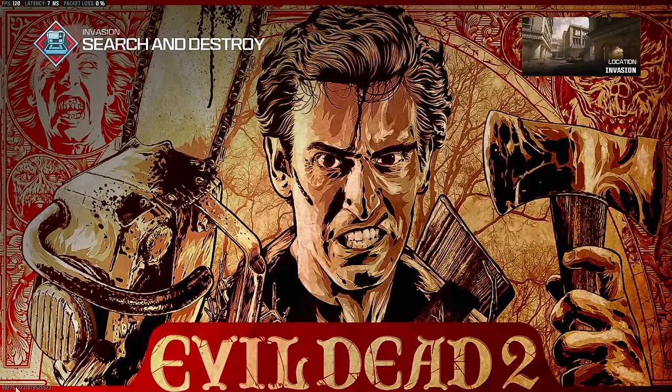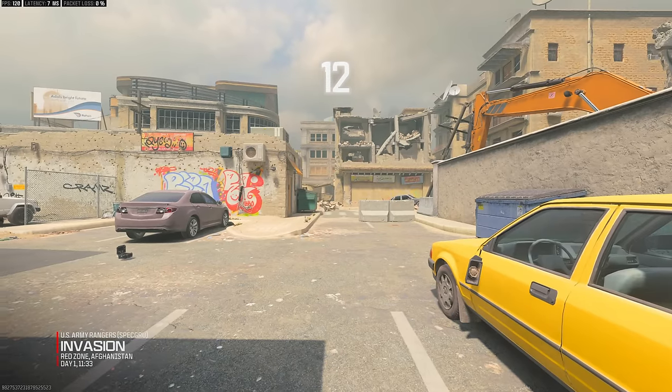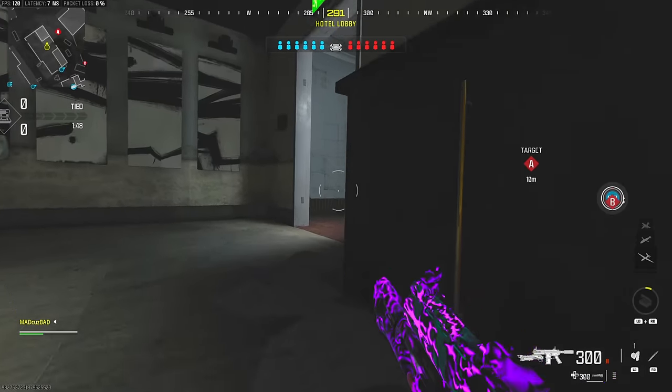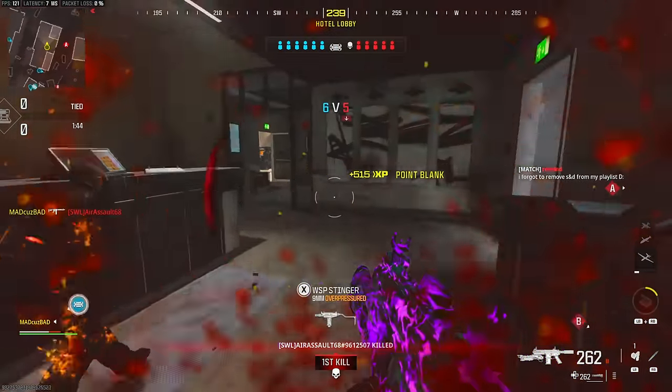Alright, we got some Invasion Search and Destroy. This should be a decent map to use the flamethrower on — it's probably not going to be the best, but it should be somewhat decent. Oh yeah, there's one right here — he doesn't know what hit him.